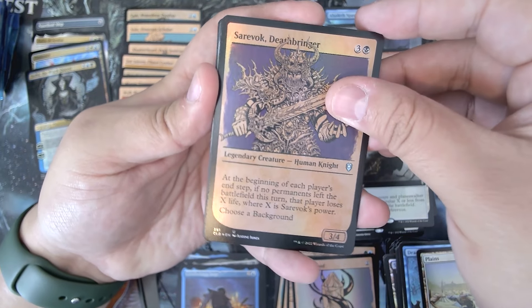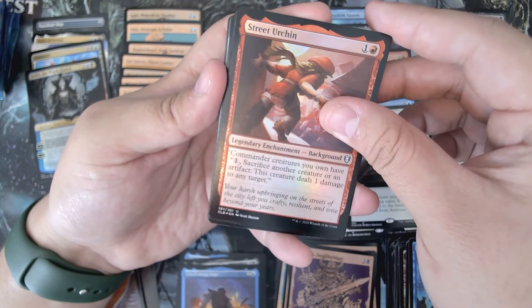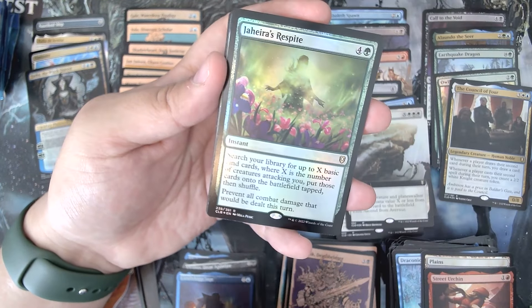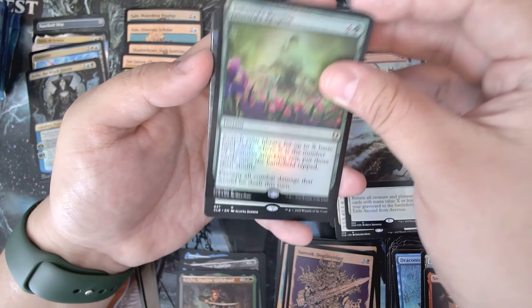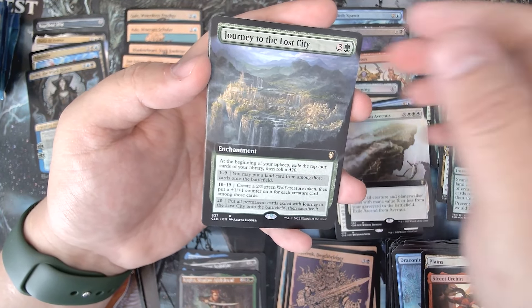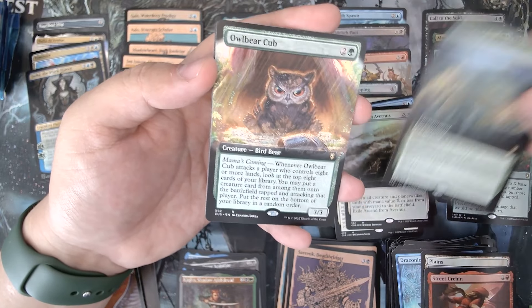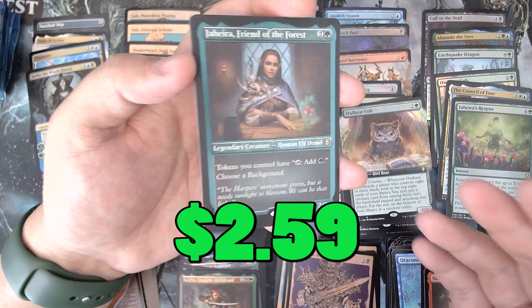Sayur. Valk Deathbringer — that guy looks sick. Street Urchin. And we got Kaga. Jahira's Respite — I think that's a good card, pretty sure that's pretty decent. Really should have looked at the prize list. I didn't realize we would get the commander cards in here too. Journey to the Lost City. Owlbear Cub. Jahira, Friend of the Forest — foil etched. That was going up a lot, not even that long ago.